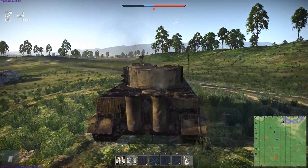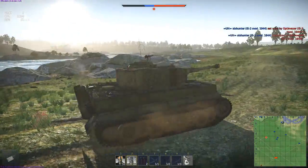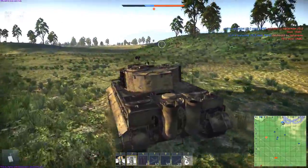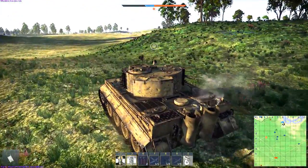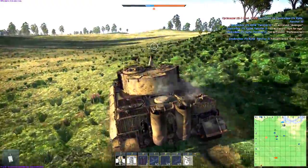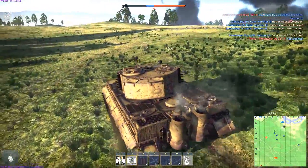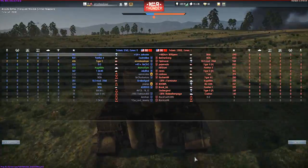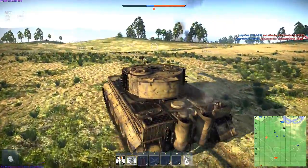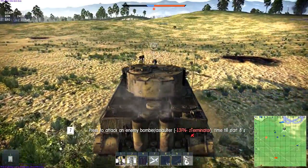I think my Tiger I is really a lot better than all my other tanks just because I play on this crew the most so I get the most experience for them. Still a pretty slow tank — I mean, German heavy tanks: 15 to maybe 20 miles per hour if you're lucky.